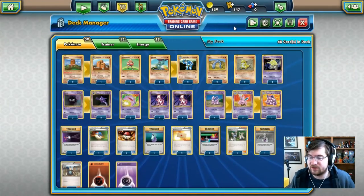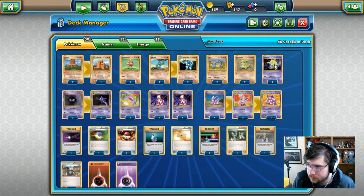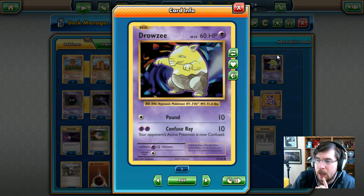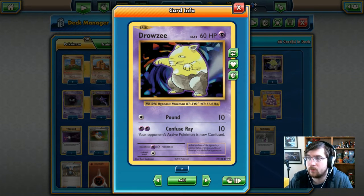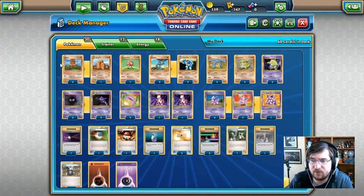Now let's get on to the rest of this deck. Let's see what kind of stuff we've got in here. We're going to be playing with some Drowzee — 60 HP psychic type Pokemon with Pound and Confuse Ray. Pound is going to cost you one colorless energy for 10 damage. Confuse Ray is going to cost you two psychic energy for 10 damage. That doesn't seem great, but Confuse Ray will actively just confuse your opponent. I don't know how I feel about that one.